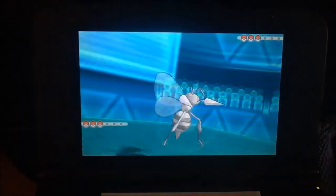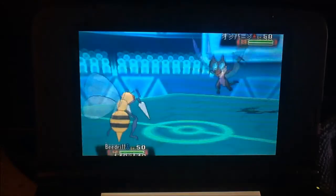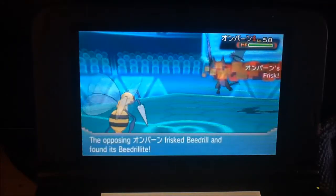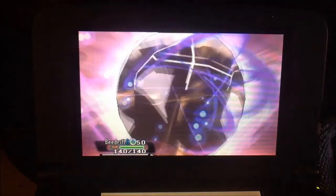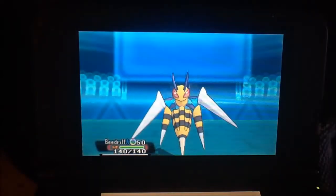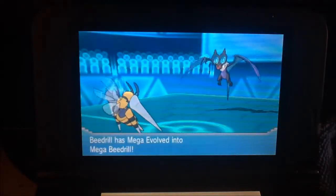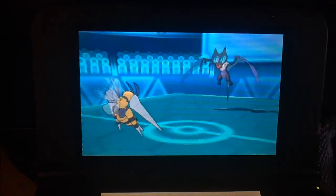I lead with my Mega Beedrill and he ends up leading with a Noivern — obviously Noivern is a Flying Dragon type. I then Mega Evolve, which gives me access to high Speed and Attack but low defences. I use Protect because the stat changes don't come until the next turn.